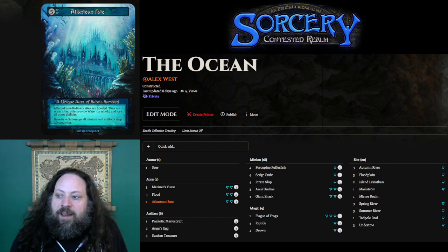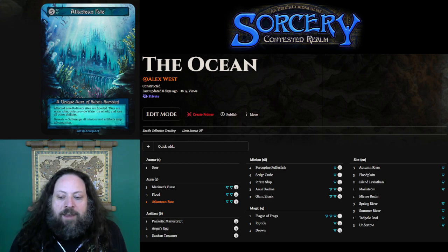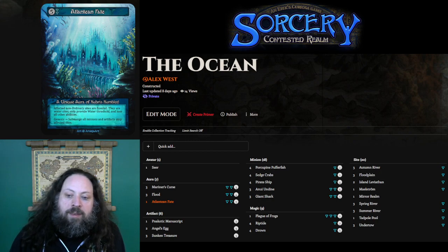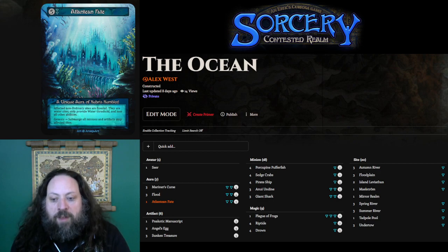Atlantean Fate is obviously just one of the best cards in Sorcery. Taking away your opponent's threshold could completely mess up their game. Much like Earthquake, it can kill multiple minions on the opposing side, and they kind of have to spend their entire game playing around it or risk getting blown out by it. It also creates water sites, which is advantageous for the same reasons as Flood.